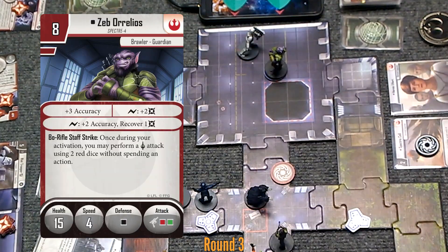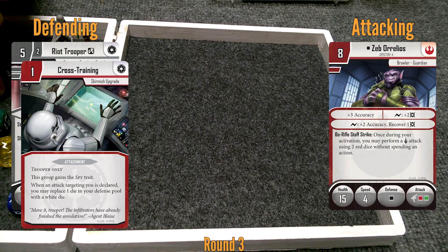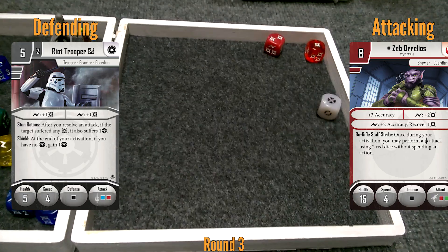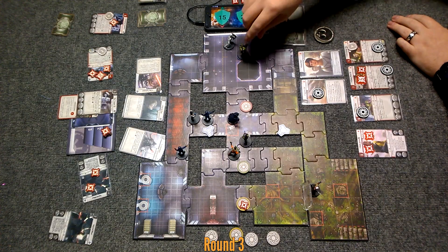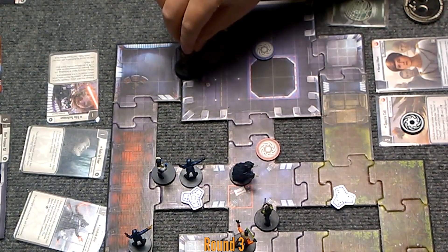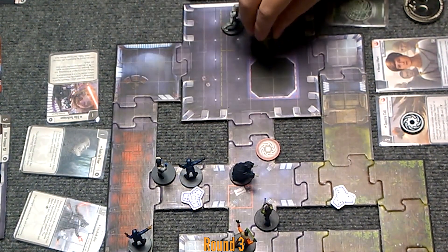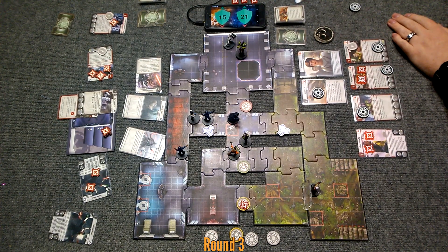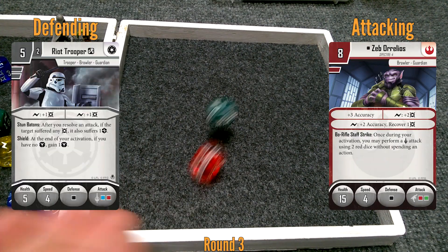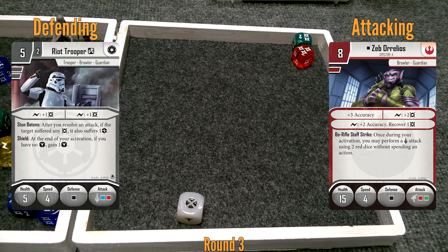Kanan can go one, two, three — I don't think I can get to Thrawn. I guess I'll just go Zeb. Free melee attack against that guy, double red? He doesn't have a token so I'm just going to roll a white die — he's cross-trained. Get out! Ninja riot trooper over there, shielding it up. Then he's going to go one, two, three — he can't get far enough to bother Thrawn. He's one shy of being able to shoot at Thrawn. I guess we'll shoot at that trooper. Try that three times in a row, buddy. I need Vader to stay alive.